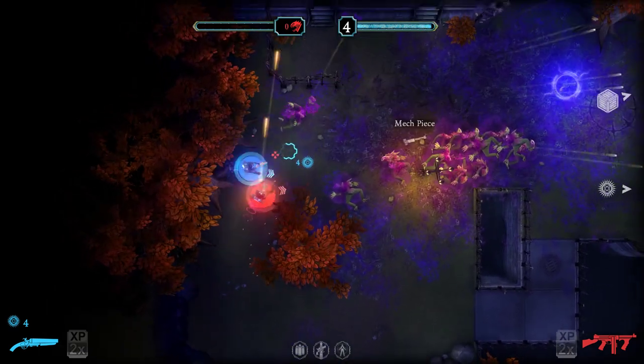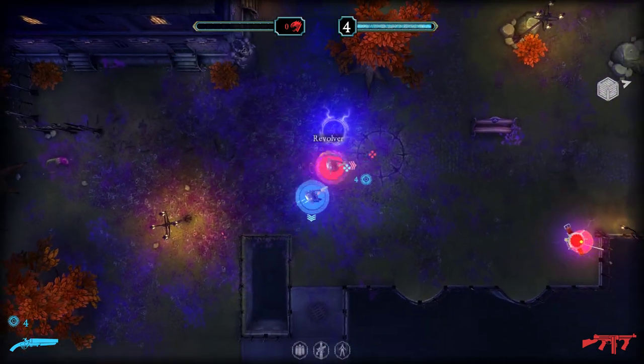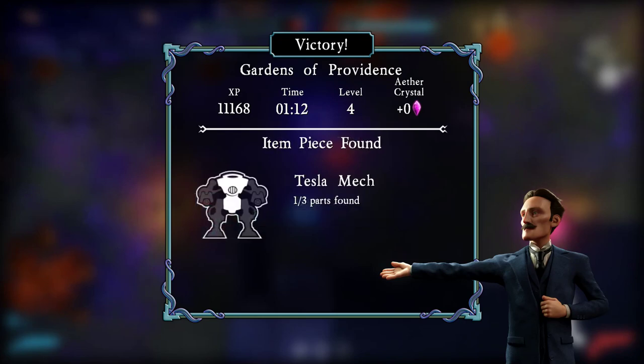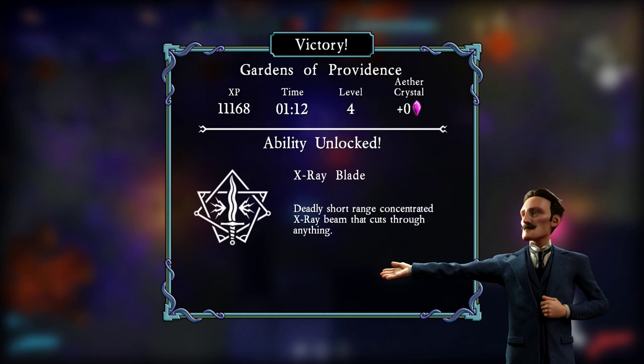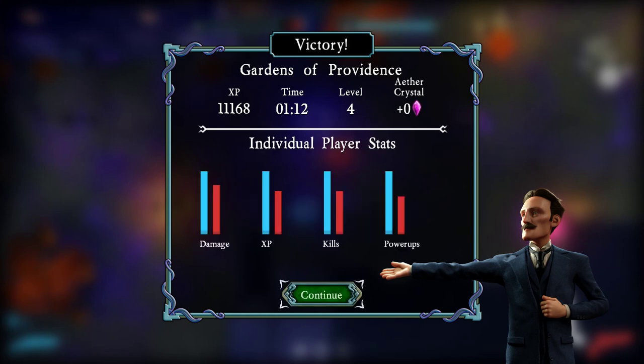I guess I should have said Thermopylae. I still don't want to — they didn't win. I don't want the revolver — that's what we started with. Gardens of Providence. Oh, you found part of Tesla's mech! X-ray blade — deadly short-range concentrated X-ray beam that cuts through anything. Nice. We use three perks.